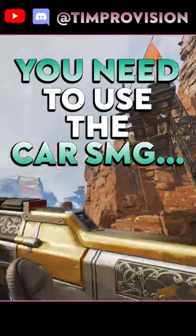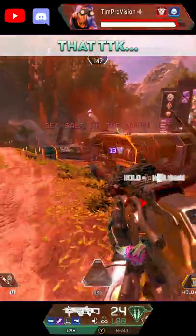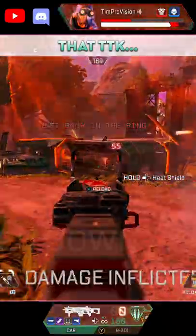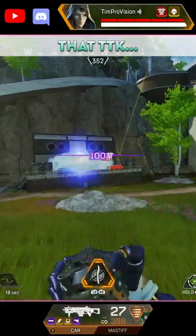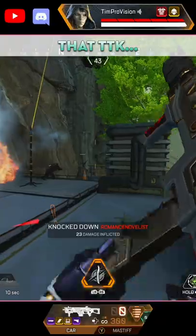If you are not, you need to be using the CAR SMG. The biggest thing going for the CAR is its excellent time to kill, but beyond that, the damage per round is a huge factor. More damage per bullet means an increased chance of killing enemies off the spawn with a single mag, and while it seems small, it's a pretty huge deal.